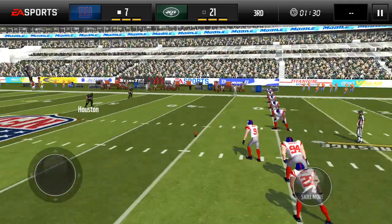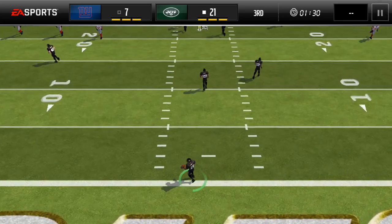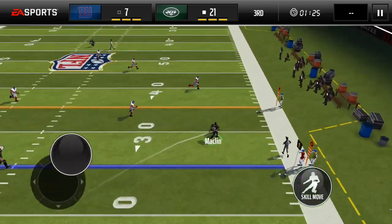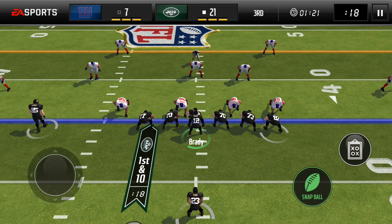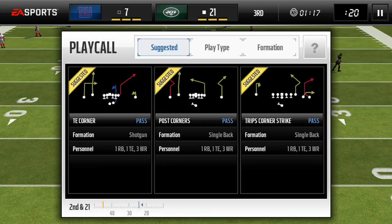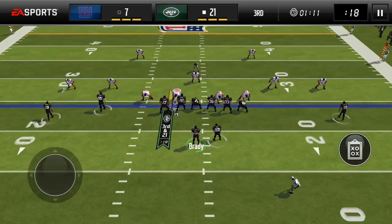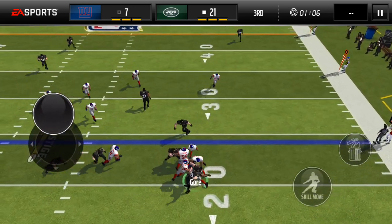We're getting the ball, which will put us up three scores probably. I'm going to find Jeremy Macklin wide open — he'll get us the first down. We're at the 35. Macklin was open but our lineman did not want to block. We need blocking from the lineman. Third and 21 — not even good blocking at all.